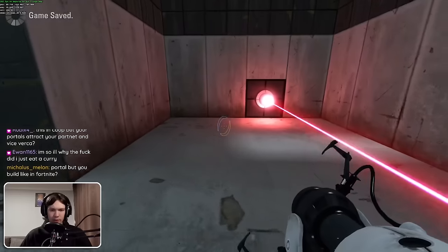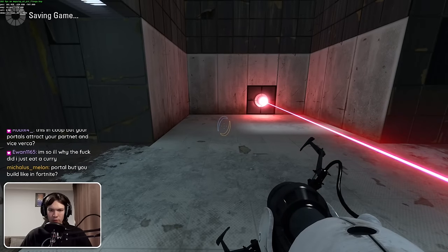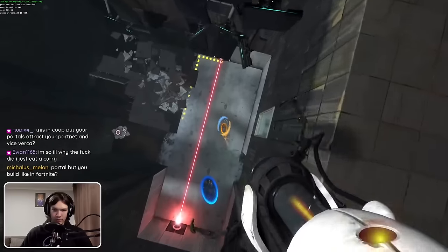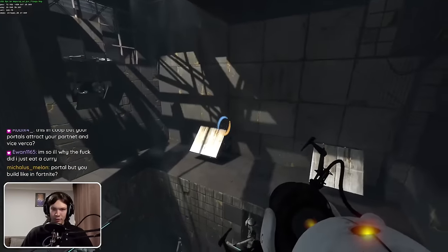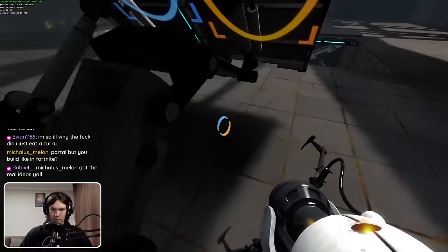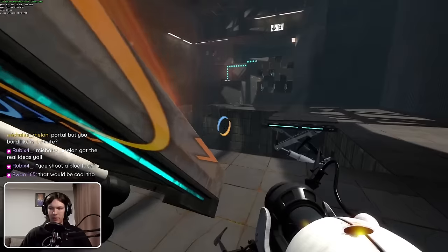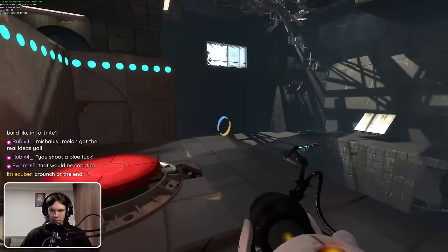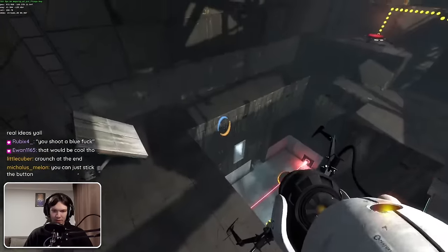I feel like there are some better strats we could do. What if I just shoot a blue portal, shoot an orange portal, and then shoot a portal here? I still need a re-portal — if I re-portal, I'm gonna be sucked towards the re-portal. Damn it. At the very least I can still make it over here. I keep shooting it just the wrong place.